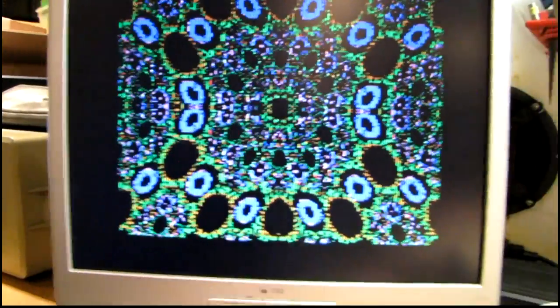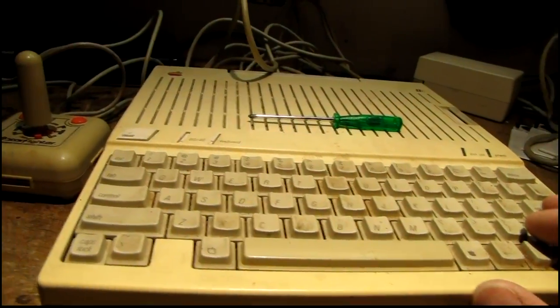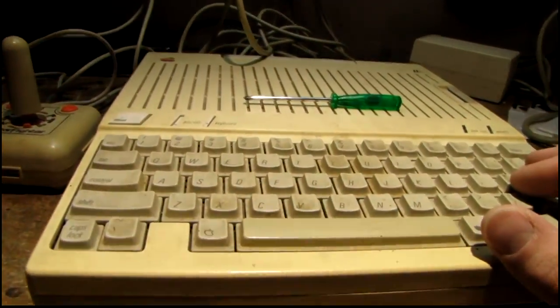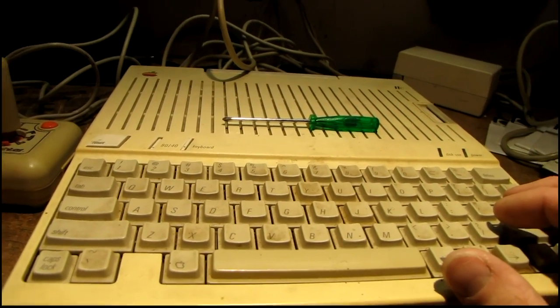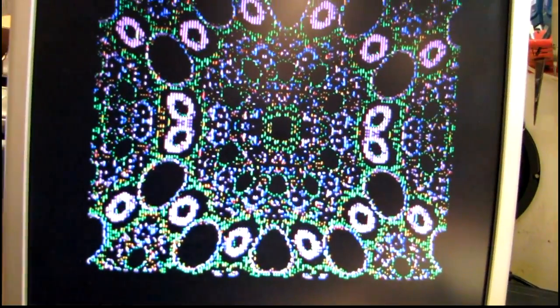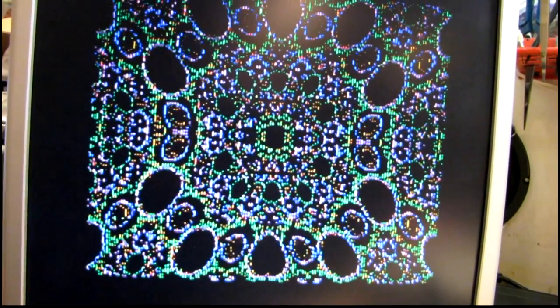The sad thing is, so many people that grew up on these had no idea that they actually had color. I believe they have a 16-color palette. Around the time these were new, color monitors were insanely expensive, and most schools — mine included — always had the monochrome monitors. It's kind of a sad thing, because these actually had a decent picture with a color monitor.